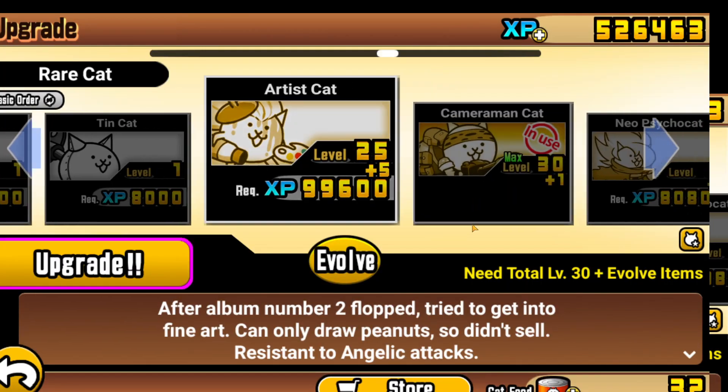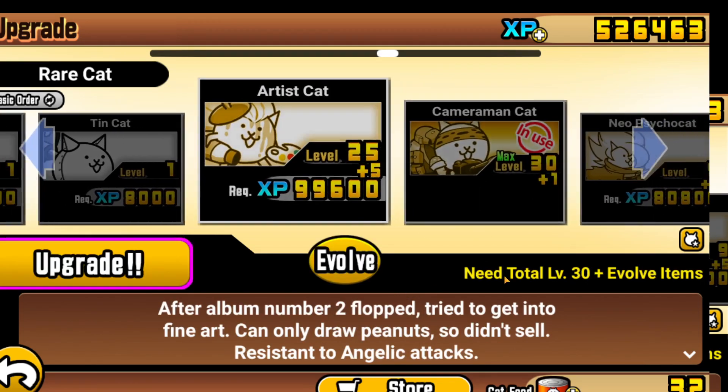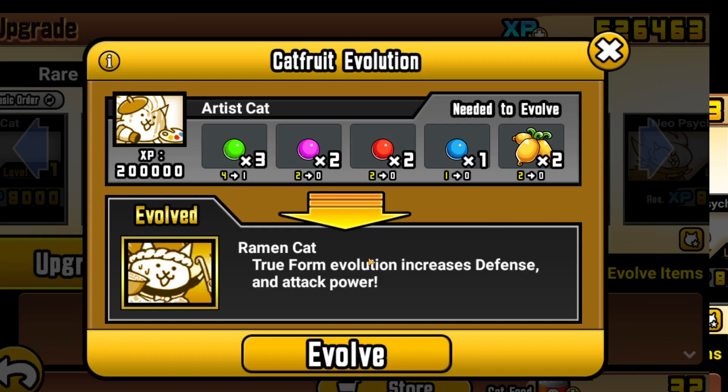I think Ramen Cat is one of the best rare cats, along with Cameraman and Cyborg at this part of the game. Artist Cat, if it's slept on at this part of the game, has really high HP like a racer and also really good DPS. It's kind of like Cameraman Cat — a good mix of that and a very good general meatshield. Artist Cat is very jacked on my main account and it's very useful, so I decided to get the true form for this cat.